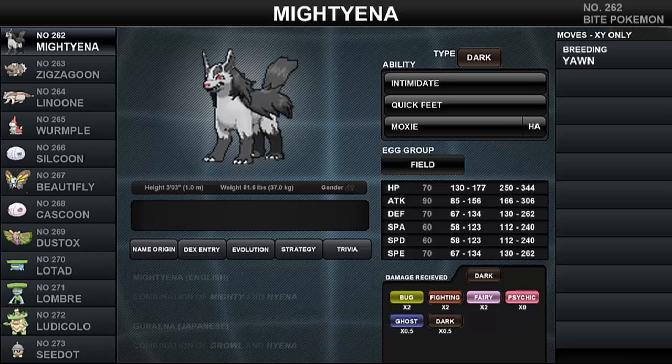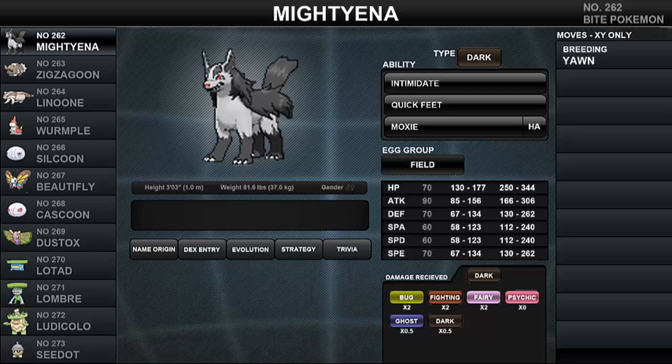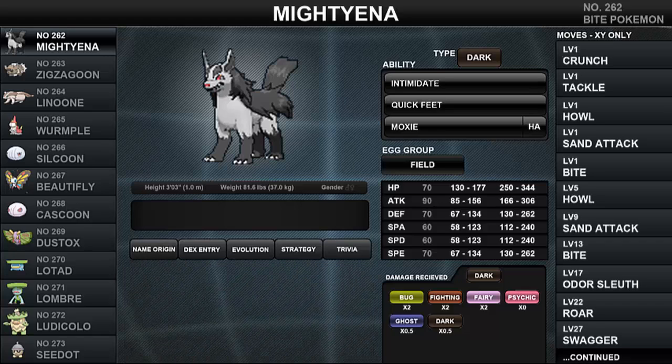Mightyena's name origin is a pretty obvious one — a combination of the words 'mighty' and 'hyena.' Its Japanese name, Guraena, is a combination of 'growl' and 'hyena.'